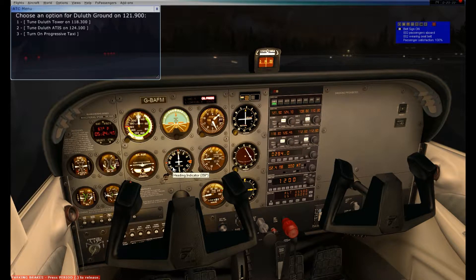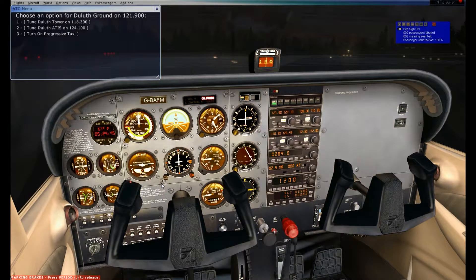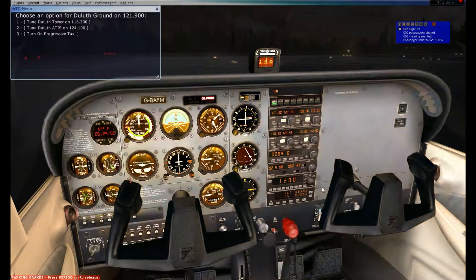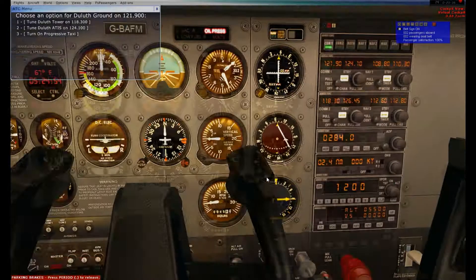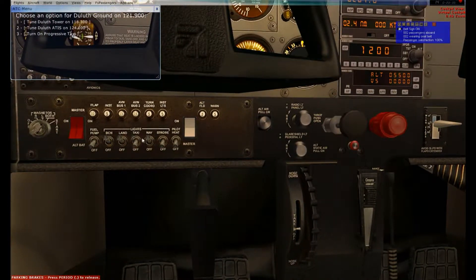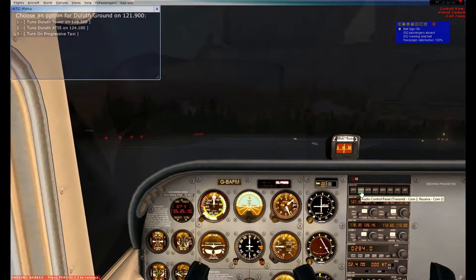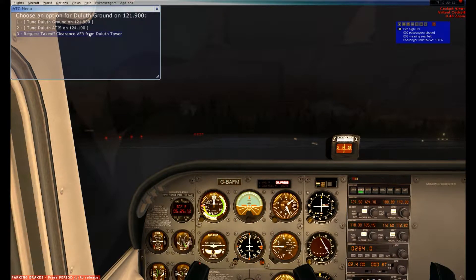Flaps are at 10 degrees. Flight controls are still free and correct. Radios and avionics are already set. Landing lights are on. I'm going to go ahead and turn off my taxi lights and turn on my strobe light. Pitot heat — since there is moisture nearby, I'm turning that on. Transponder is still on at 1200. I'm switching away from the ground frequency to request takeoff clearance from tower.